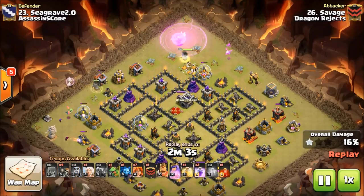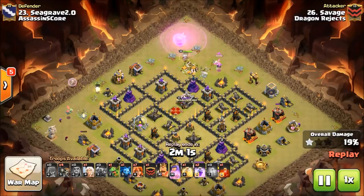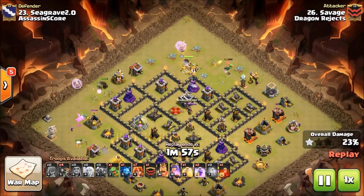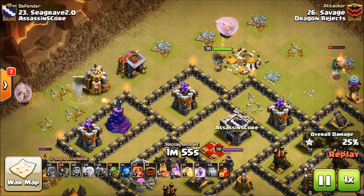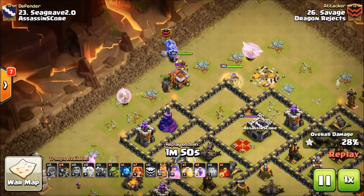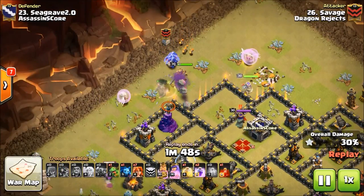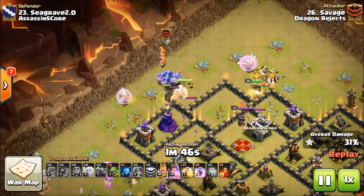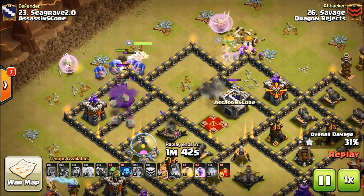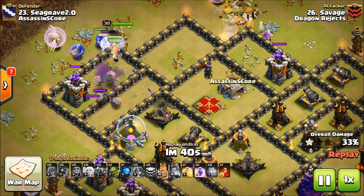And right here, here comes the Pekka Walk. He's using that baby drag to funnel the Pekka, make sure it does not turn and go the other way. Right now he's got one breadcrumb building right here, that barrack, and he'll bring in his Valks and his King right there. Here comes the wall breakers. He's holding his Valks a little bit, and that's interesting that he decided to try wall breaking, but that did not work.